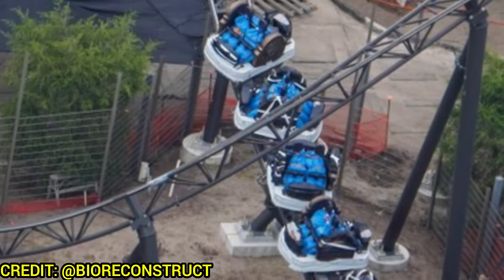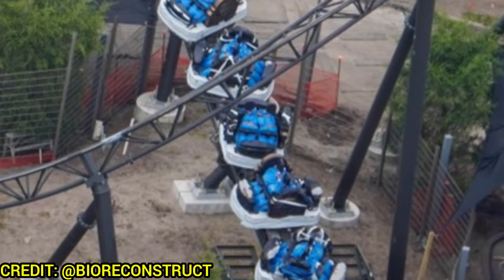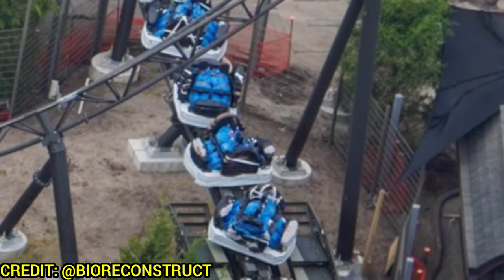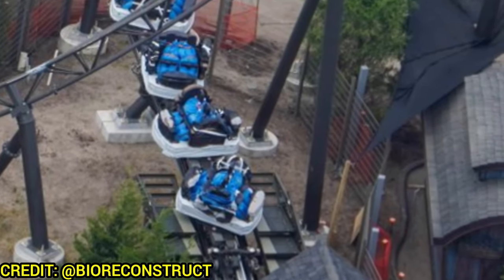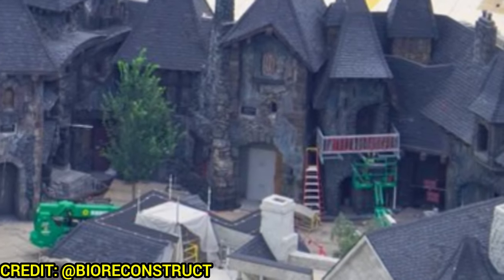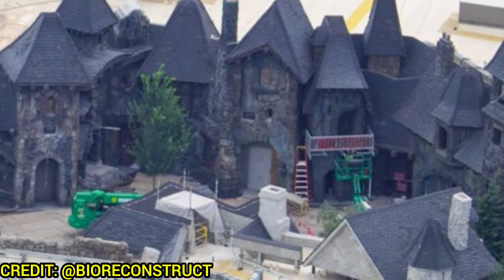Over at Curse of the Werewolf, we got the first reveal of the paint scheme for the trains — they'll be gold trains, painted gold on the sides. This is the spinning coaster. The rest of the coaster and theming look to be all but complete, and they're testing two trains at a time constantly. It's cool to see this near-final reveal. The bronze-gold color on the sides will look fantastic.